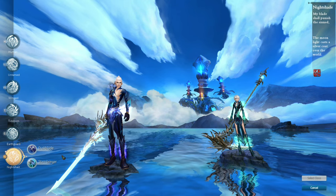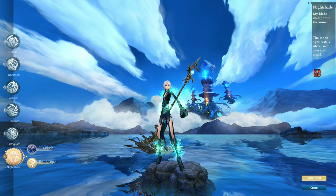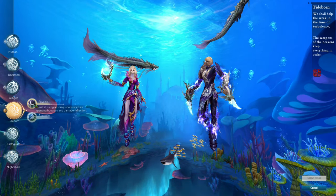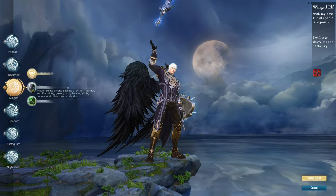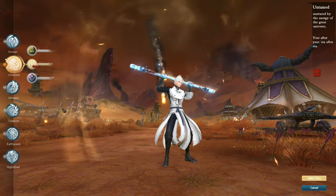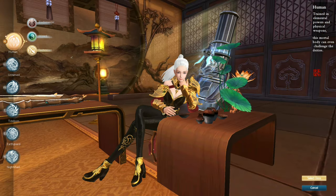I think we should check out the classes. Let's start with the nightshade classes — here's the duskblade and the stormbringer. The framerate is going down a bit. For the earthguard, we got the seeker and the mystic. For the tideborn, psychic and assassin. For the winged, edge runner, cleric, and archer. For the untamed, the barbarian, the wild walker, and the venomancer. For the human race, the blademaster, the wizard, and technician.